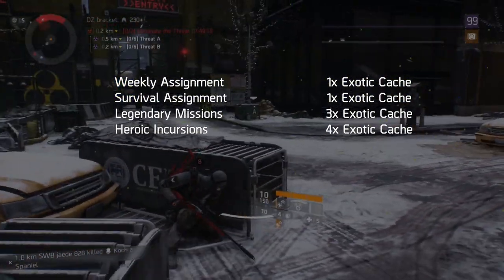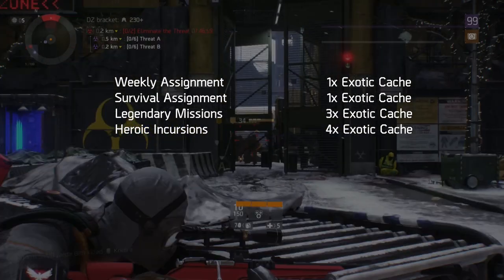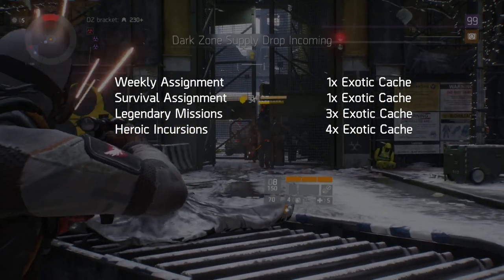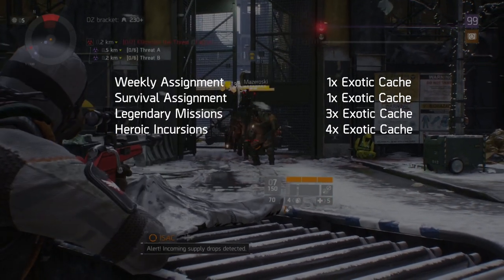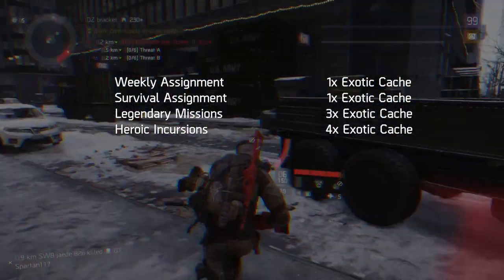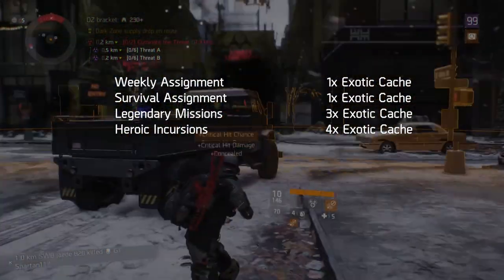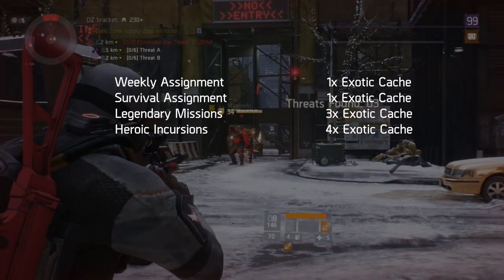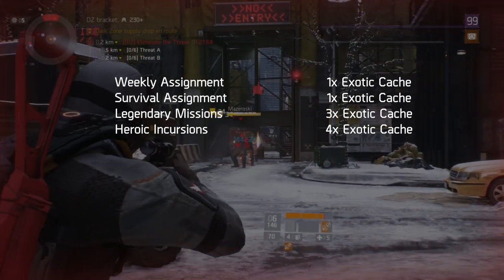Heroic Incursions. These take the most effort for a couple of reasons: one, you need a coordinated group, and two, incursions like Falcon Lost can be a little repetitive. That said, a lot of teams can complete Clear Sky in around five minutes, so that mission is worth looking at for an easy cache per week. Completing incursions gives you one exotic cache per mission completed, for a total of four exotic caches.